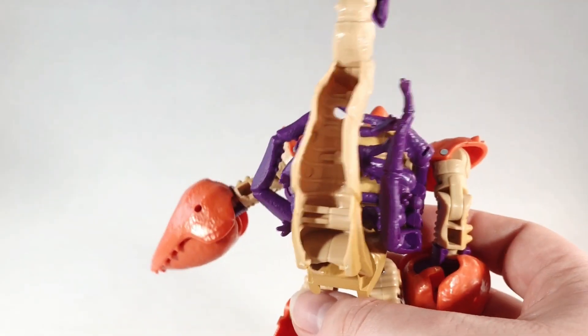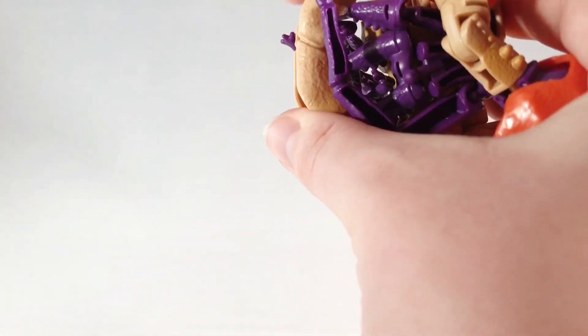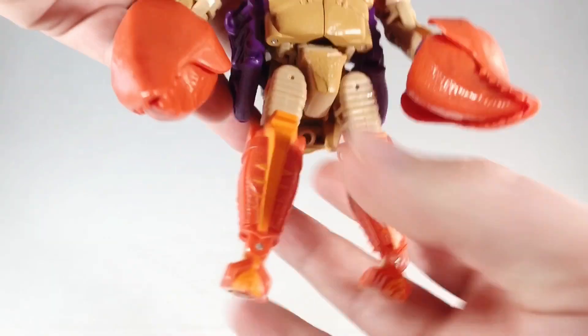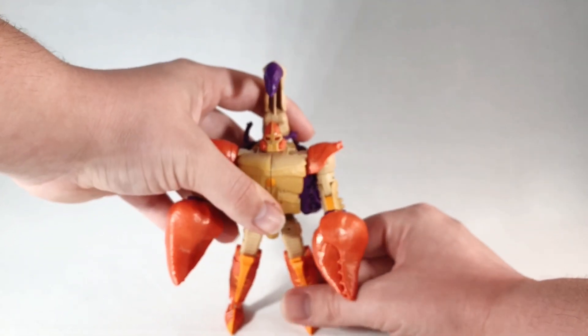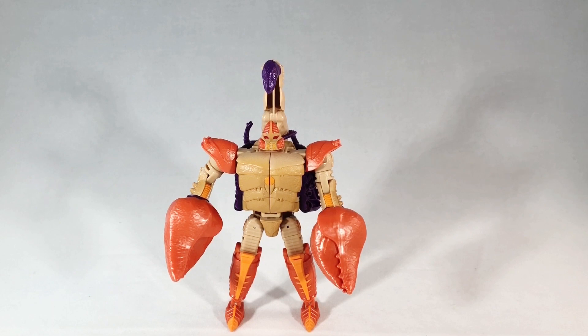The backpack can move as well — same thing as on Scorponok. You can do it however you want. I do it like this, just to kind of get the clutter out of the way. I have the waist extended, and that's just how I display both Scorponok and Sandstorm. I think it looks a bit off done normally, so I extend it. There's a little gap on Sandstorm, but on Scorponok it blends with his chest.